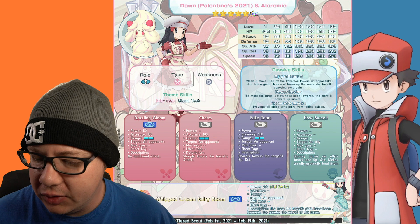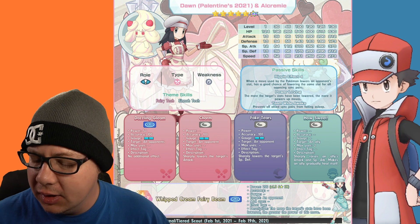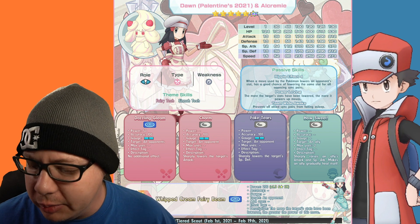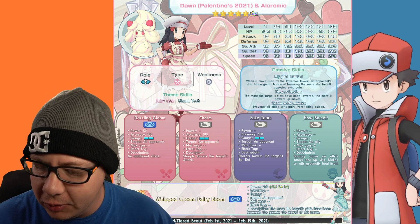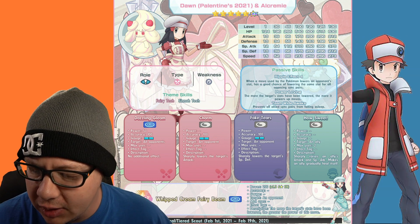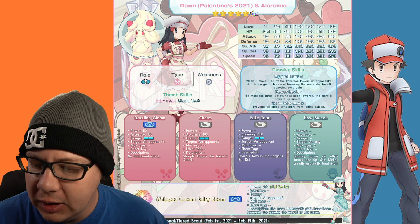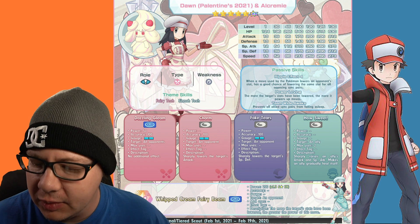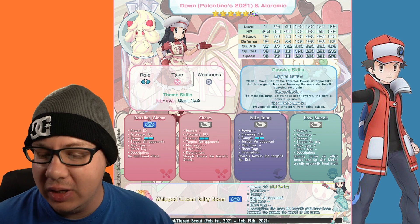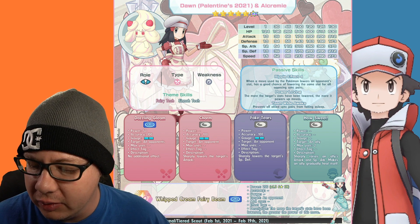Next up, we're going to take a look at Dawn and Alcremie. The role is tech type as well, fairy type, weak to steel. The theme skills are fairy and Sinnoh. Stats at level 130: HP is 630, attack 212, defense 173, special attack 370 — even better special attack than Serena — special defense 212, and speed 273.